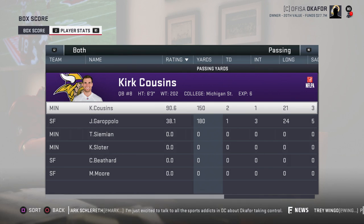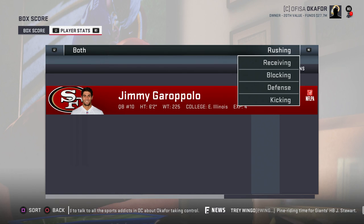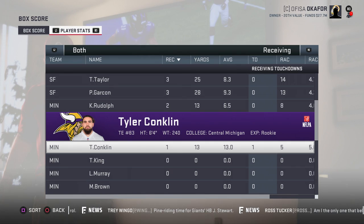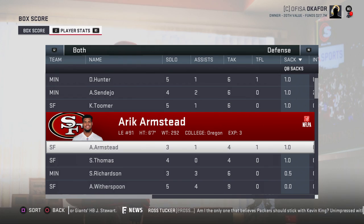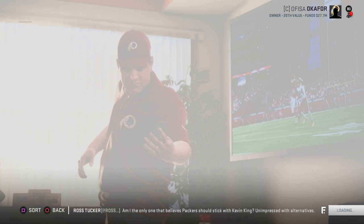Vikings 31 to 7 over the 49ers. Kirk Cousins: 150 yards, 2 touchdowns, 1 interception. Garoppolo struggling against that Vikings defense — 180 yards, 1 touchdown, 3 interceptions. Dalvin Cook: 22 carries 83 yards and a touchdown. Receiving: Diggs 7 for 59 and a touchdown, George Kittle 5 for 81 and a touchdown, rookie Tyler Conklin with a touchdown. Defensively, Linval Joseph one and a half sacks, Anthony Barr, Hunter, and Sendejo with sacks. Andrew Sendejo with 2 interceptions, Jimmy Ward and Trae Waynes each with one.